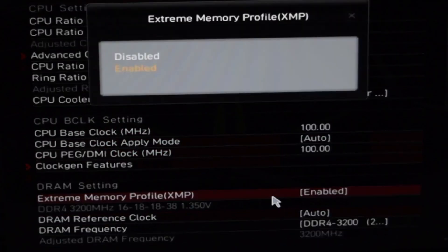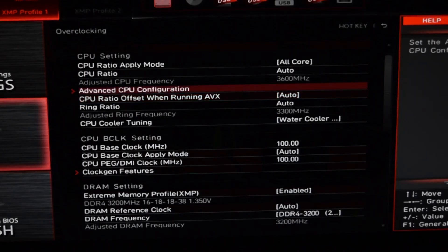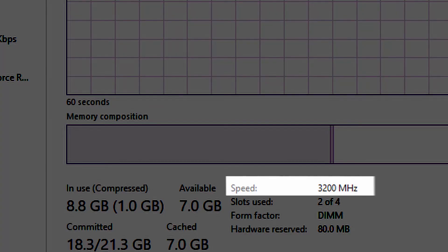If you get multiple options, just keep trying them until you get the rated speed you're looking for. After that, save and exit, then reboot into Windows. If you check your task manager you'll actually see that you're running at the rated speed of your memory instead of the default 2400 MHz.